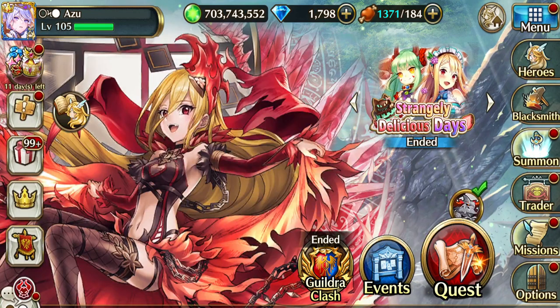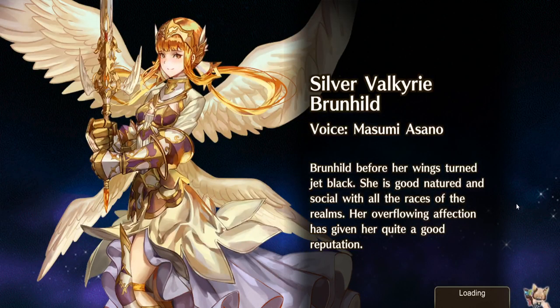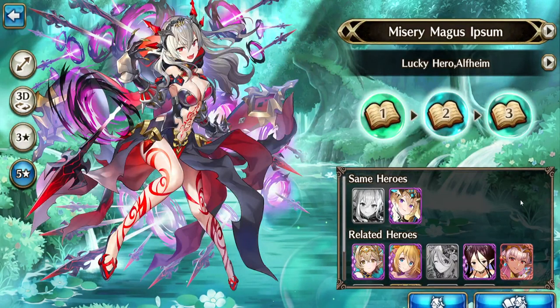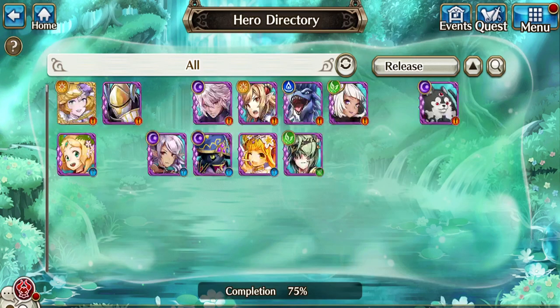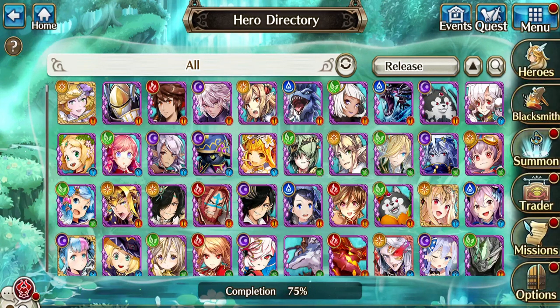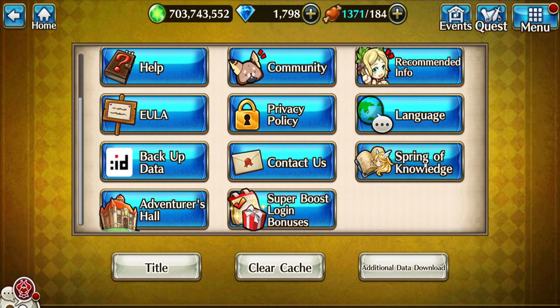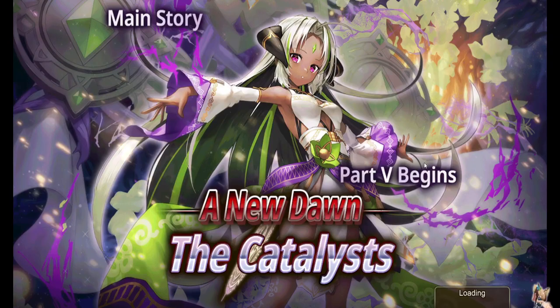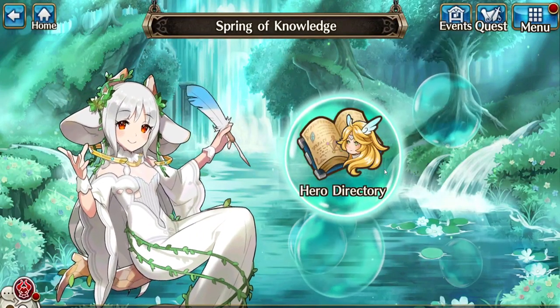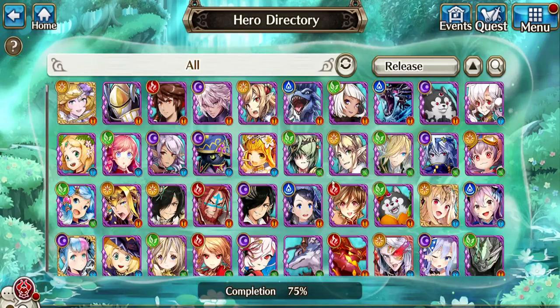When you get some, there are two different ways to get to the place to use them. You can either go into your heroes, hit hero directory, and it will bring up the one for that particular hero and you just hit the button down at the bottom. Or the other way to get into it is options and then Spring of Knowledge, and then you get this animated picture of my mirror — and there you go.